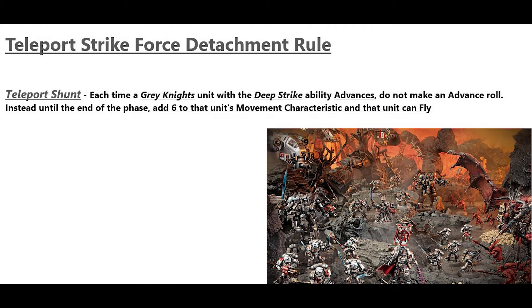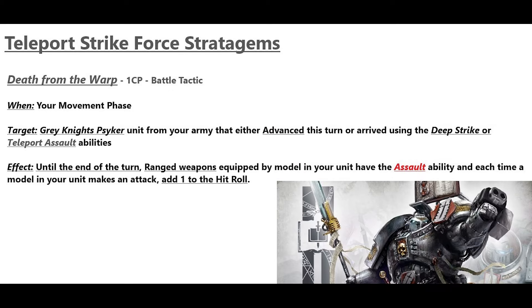The Teleport Strike Force detachment rule is Teleport Shunt: each time a Grey Knights unit with the Deep Strike ability advances, do not make an advance roll. Instead, add 6 to that unit's movement characteristic and it can fly until the end of the phase. The first stratagem is Death from the Warp for 1 CP — in your movement phase, select one unit that arrived from Deep Strike or used Teleport Assault. That unit gains the Assault ability and +1 to hit rolls for the rest of the turn.